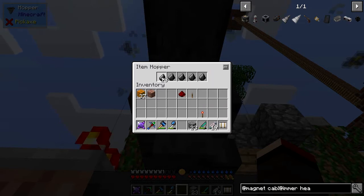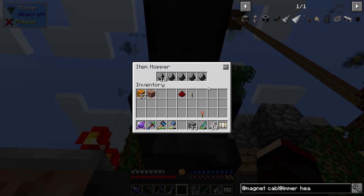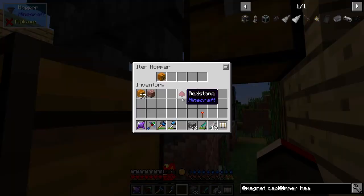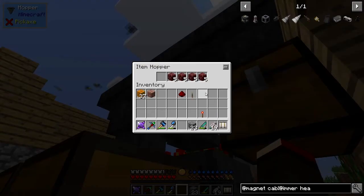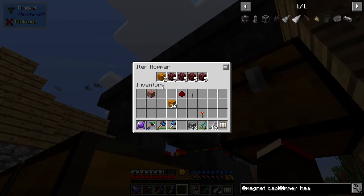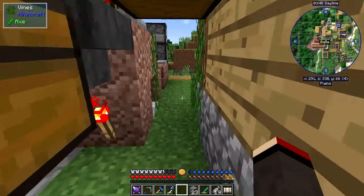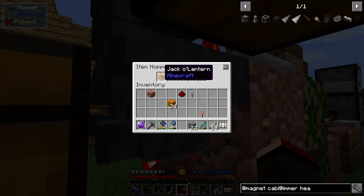So you fill the hopper up like this so that nothing else can go in except flints. There's another way to do this — like I've done over here — where I filled it with netherrack. If you put in more than three items, it takes one out and leaves the others. So you can get a jack-o'-lantern filter working that way too.